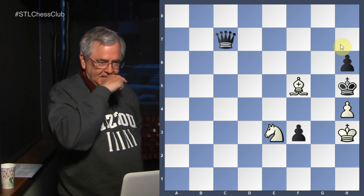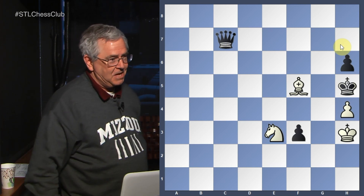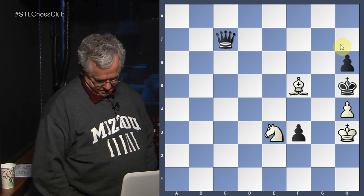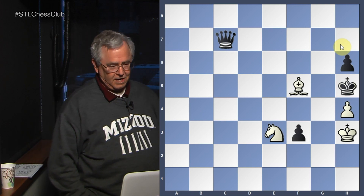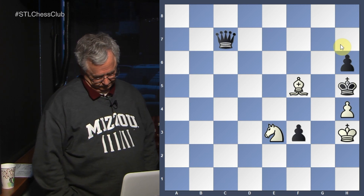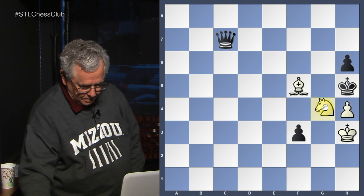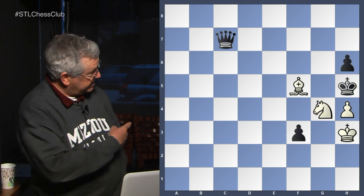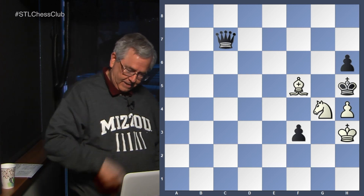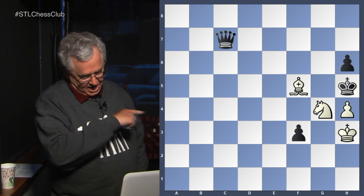If we were playing this as a game we might resign here. However, it's a study and we know it's a stalemate — that encourages us to look further. Any idea what the right move is for white? Knight to g4. You're threatening mate. That's pretty strong — yes, I like that.